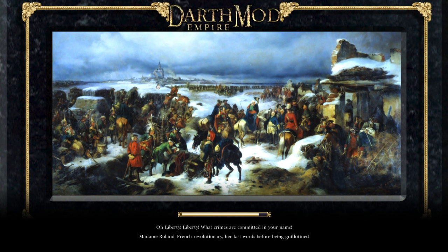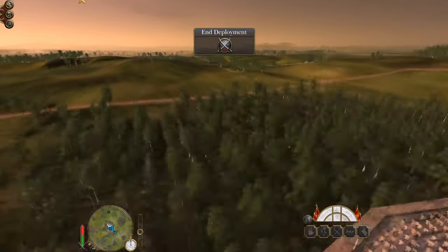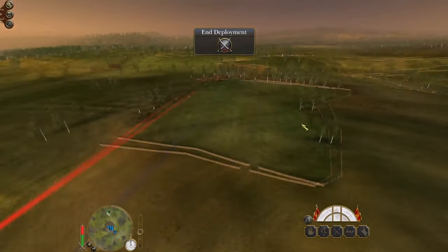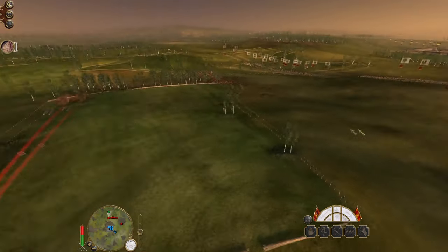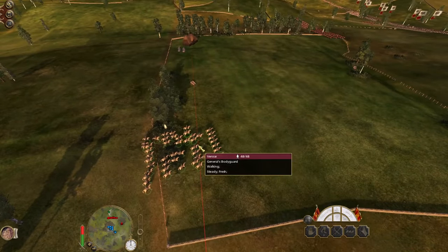Do I betray the Austrians and try to make peace? Let's ride to their aid. I can try and make peace afterwards - if they say no I'm kind of done, but there we are. Let's see what we can achieve. I didn't optimize my reinforcement schedule and the problem is - oh there are so many ways this can go horribly wrong. But if we win it will be an epic victory for the ages. We come in right behind the entire Prussian army - fabulous.